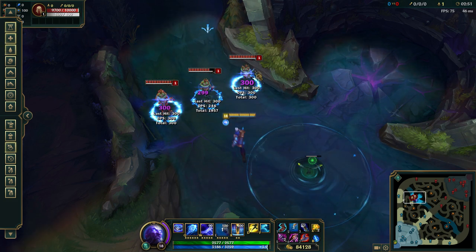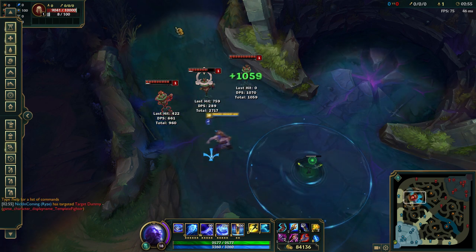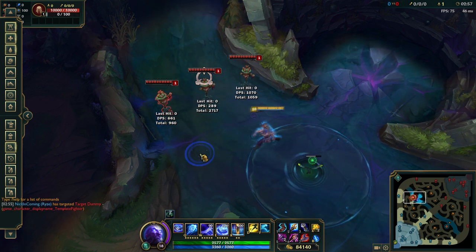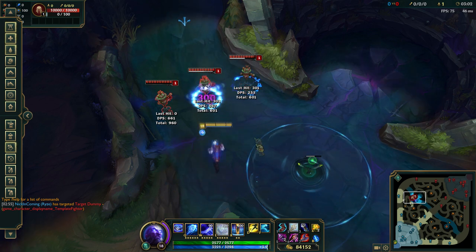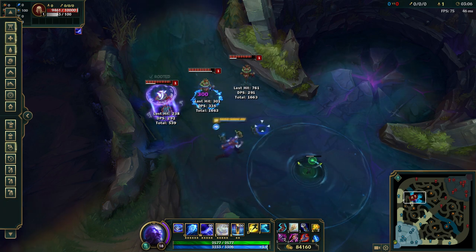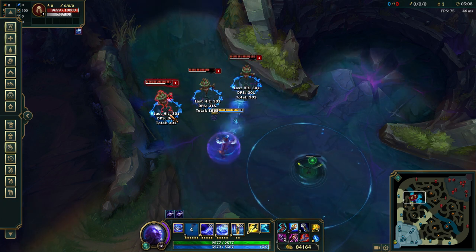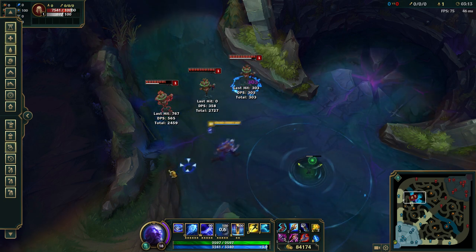So E, E again, Q. When you see that the Q started bouncing, we all expect that. So if you manage to play Ryze a lot, you can do it in an easy way. Q — that didn't happen this time. Maybe Q — yeah, that happened. So it's going to have the damage. That's the thing.